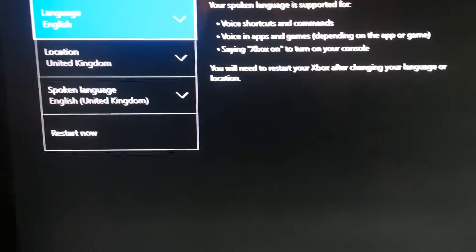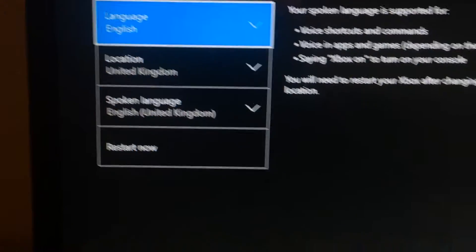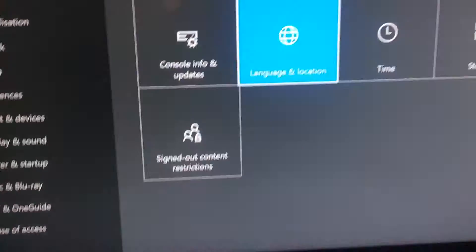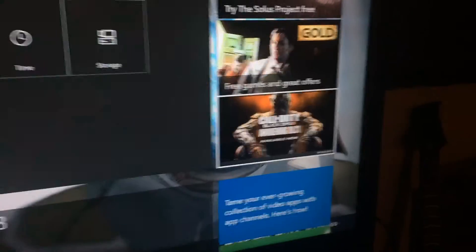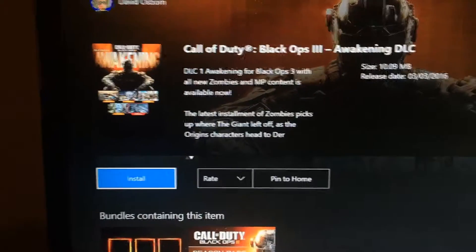You want to make sure everything is set to United Kingdom, and then you press Restart. As soon as it restarts, you go over here and press X — it's going to bring you to the store. Now this is my first time doing it so I don't know if it actually works or not. Oh — and it brings you right to the DLC!